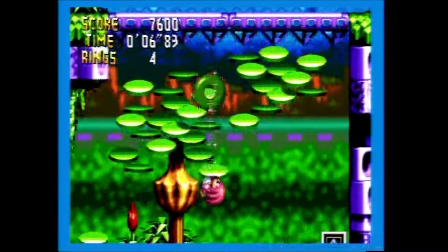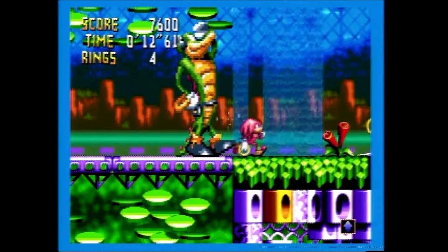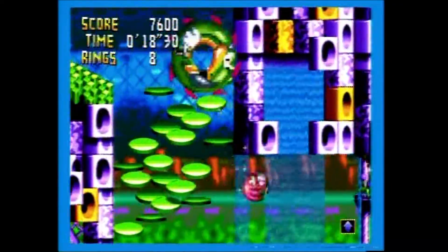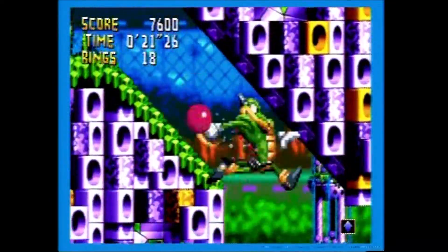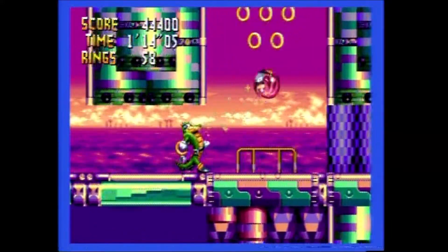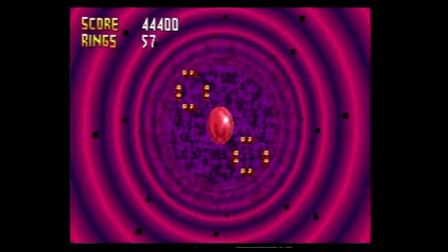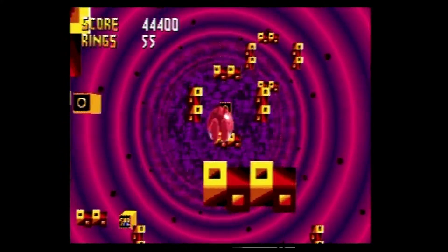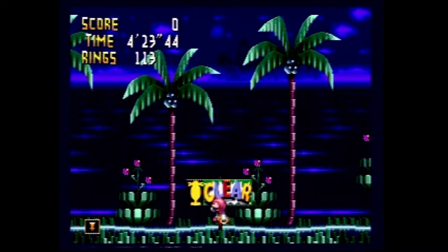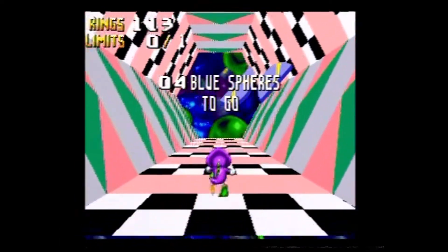Throughout the levels are various items and monitors to collect, including super rings worth 10 rings, a combine ring that combines all your rings into one released when hit, power sneakers, shields, invincibility, swaps that temporarily change your partner, and the ability to grow and shrink. Hidden in the levels are bonus stages entered with at least 20 rings, where rings act as a timer but more can be collected, along with the ability to choose your next stage or partner. At the end of most levels, with 50 rings you can enter a 3D bonus stage similar to Sonic the Hedgehog 2 to collect one of the six chaos rings.